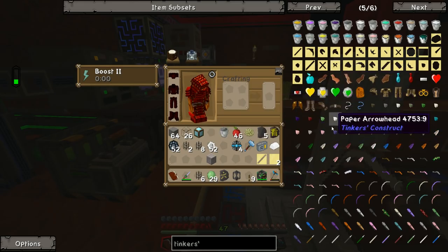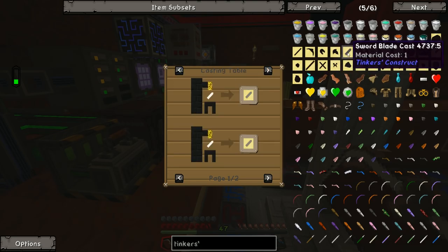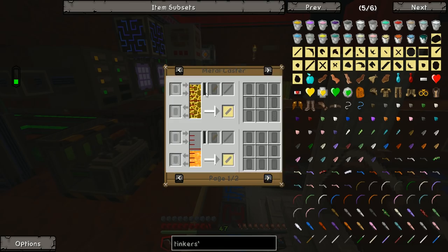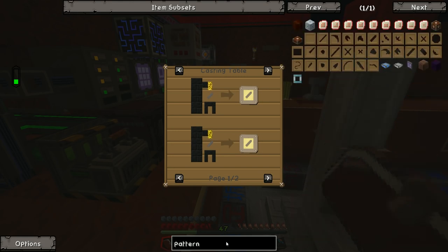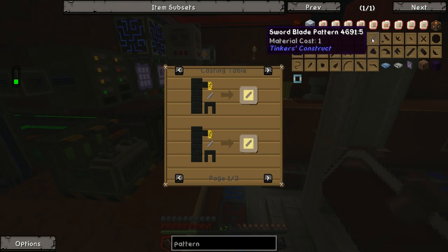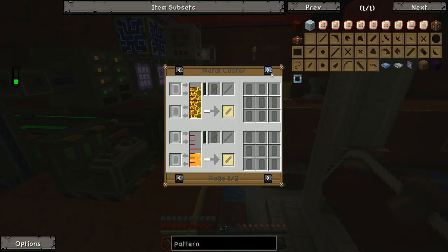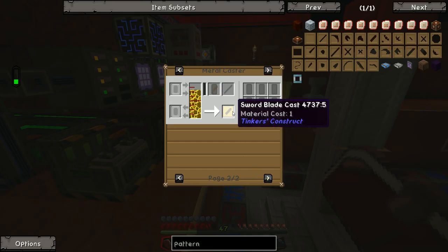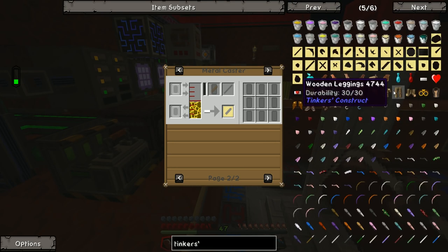Unfortunately there's no way to make any kind of sword cast in this pack, as far as I can tell. There's no sword blade pattern — you cannot make any of those patterns because you have to use casts. We can't make a sword at all. I'm not sure if we're just not supposed to be able to make swords or if it's a pack issue. We're going to have to make a hammer from Tinker's Construct instead. I'm fairly certain you can add beheading to a hammer, so we're going to try it.